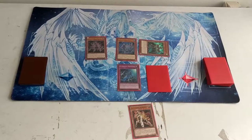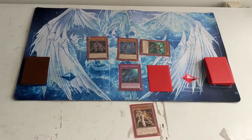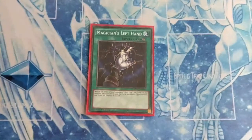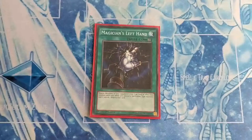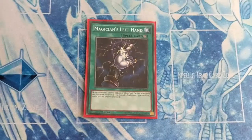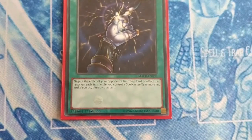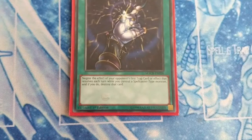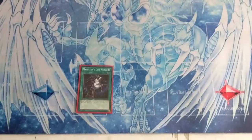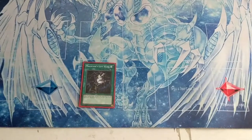Let's look at this deck in detail and see the cards I have added, explaining the reasons why they are in this deck and the positive card relationships they create. One of the cards is Magician's Left Hand — there are around three in this deck. Let's read that effect: negate the effect of your opponent's first trap card or effect that resolves each turn while you control a spellcaster-type monster, and if you do, destroy that card.